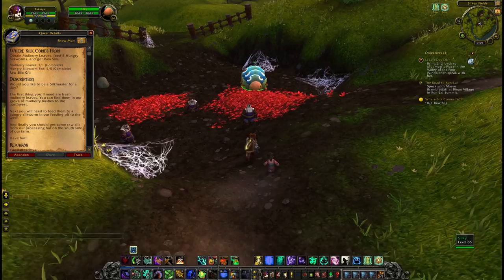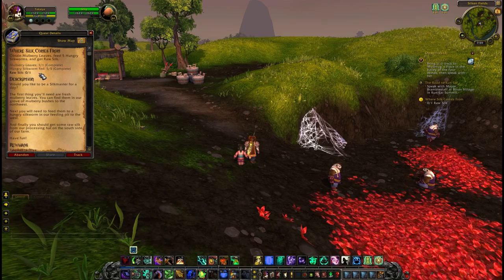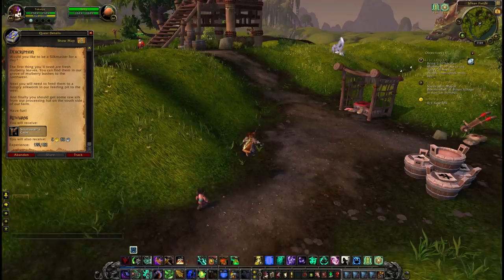For the quest you need to gather some mulberry leaves, feed some hungry silkworms, and then get some raw silk. Now in the quest text it says get some raw silk from the processing hut on the south side of our farm.